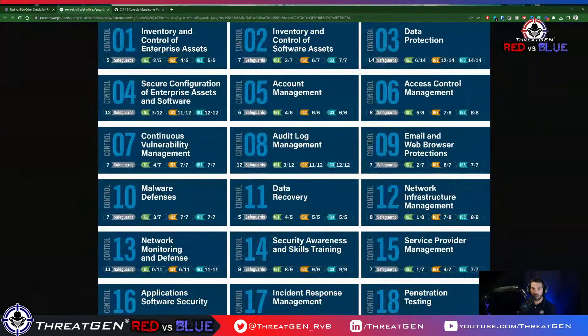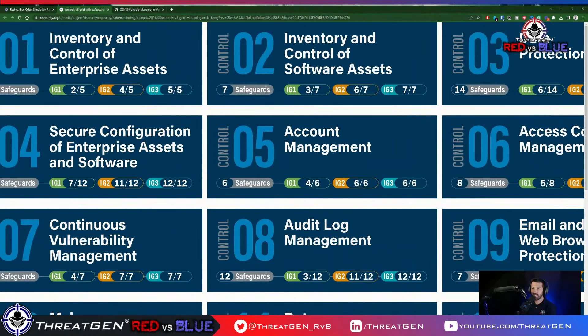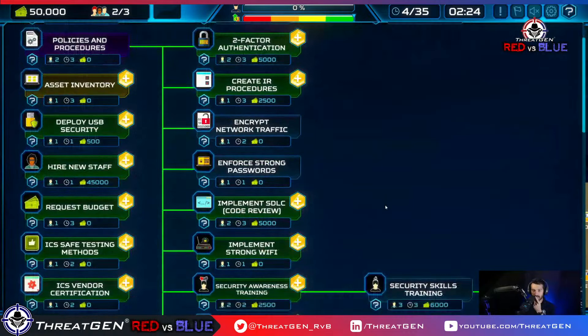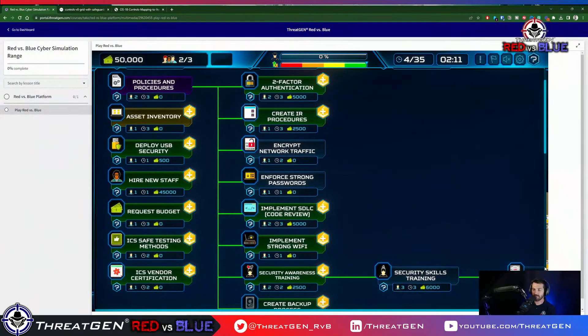Let's take a look — 2FA is around access control, so that hasn't happened yet. Encrypt network traffic maps to data protection on the network. SDLC code review isn't really data protection. Secure configuration — I could argue SDLC maps there since you want standard controls around it. Strong Wi-Fi would also be data security at the network level. Backup process is more business continuity. We're not ready to install the SIEM yet.